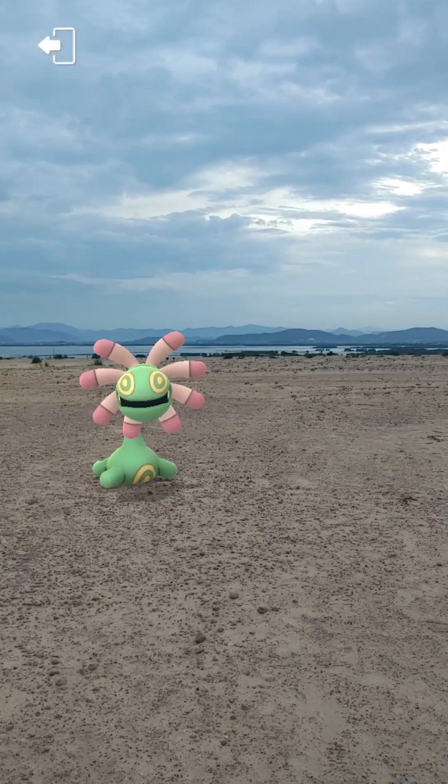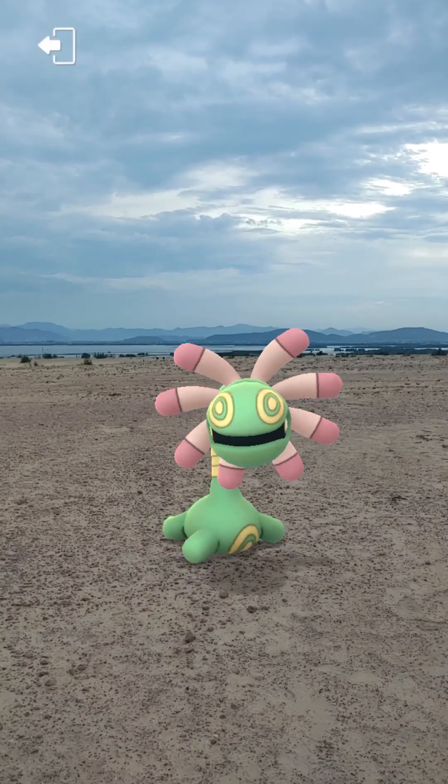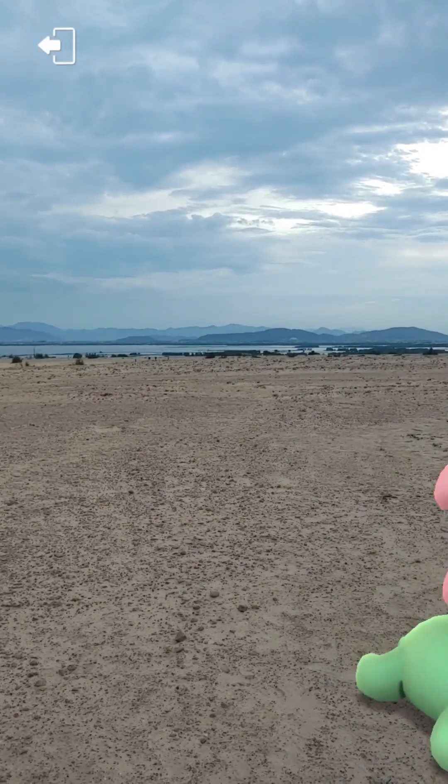Cradily is a dual-type rock and grass fossil Pokémon introduced in Generation 3. It is a green, plant-like Pokémon based on a crinoid with various yellow markings on its head, neck, and torso.